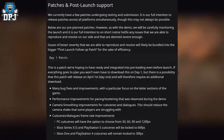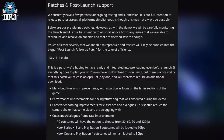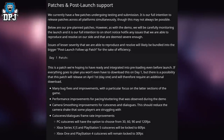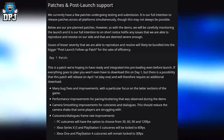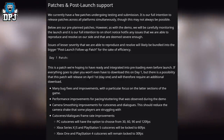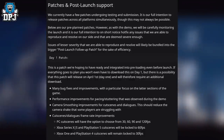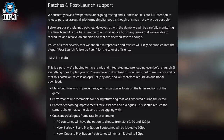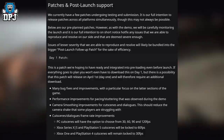The Day 1 Patch is hoped to be integrated into pre-loading before launch, so you may not need to download it on day 1, though there is a possibility it will release on April 1st requiring an additional download. It includes many bug fixes and improvements focused on the latter sections of the game, performance improvements on pacing and stuttering observed during the demo, camera smoothing improvements for cutscenes and dialogues to reduce camera shake, and cutscene frame rate improvements. On PC, cutscenes will offer 30, 60, 90, and 120 fps options. Xbox Series X/S and PS5 cutscenes will be locked at 60fps, while Xbox One and PS4 will remain at 30fps.